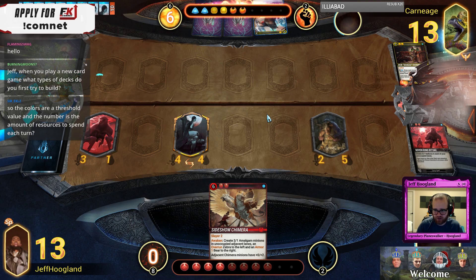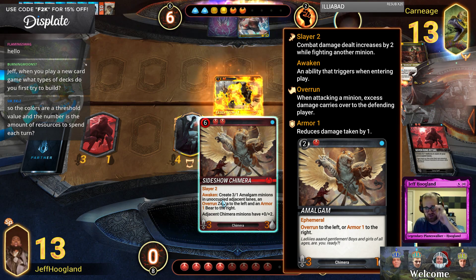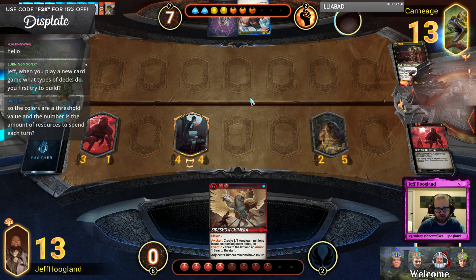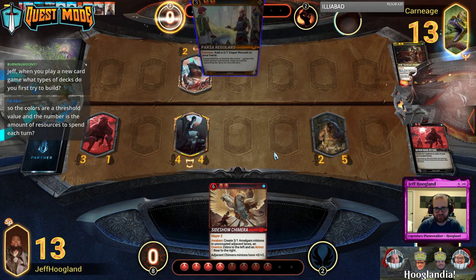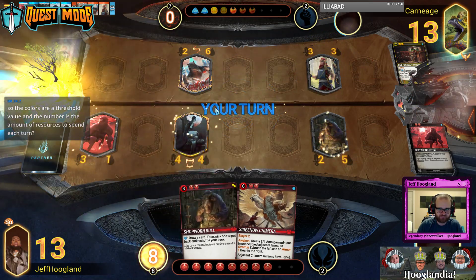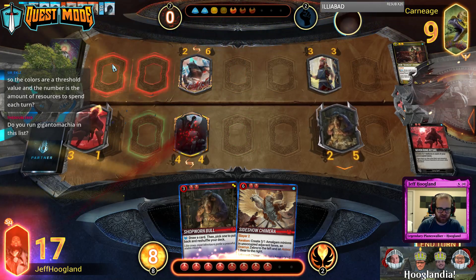The colors — the amount: so this card costs six resources to play and requires two red pips to play it. I'm gonna be getting Angel and just be super sad here. Wait — wasn't getting Angel! God bless. And this gets Lifelink now, which is excellent. This card's Agile so it just gets to hit their face — puts them to nine. Game over.